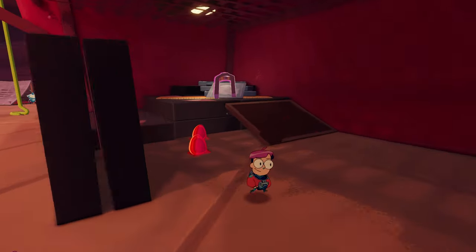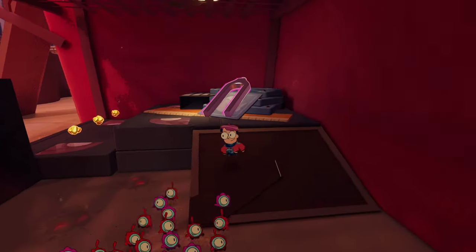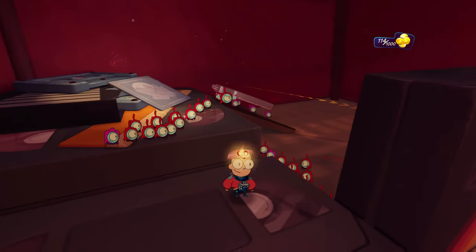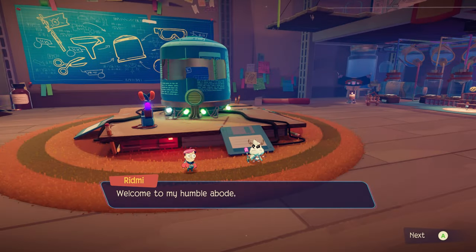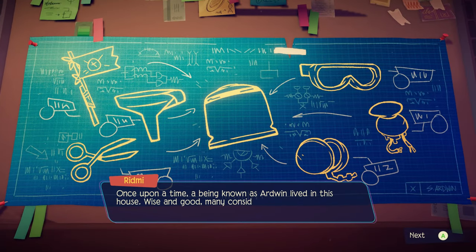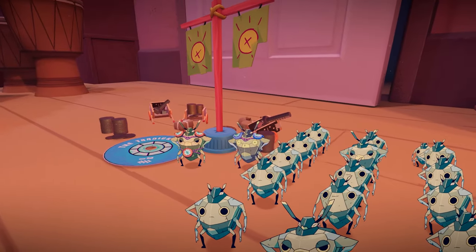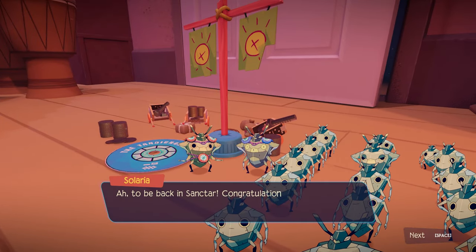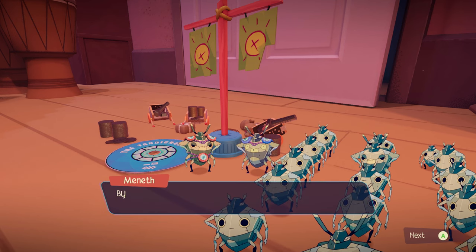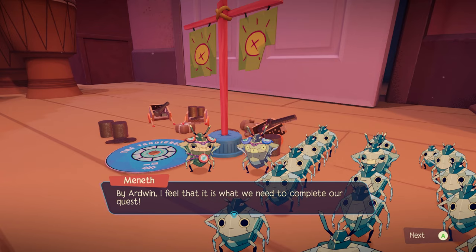In Tinykin you play as an archaeologist named Milodane who travels to a mysterious planet in search of humanity's origins. When he arrives he finds himself trapped inside an enormous house which he must escape by assembling a crude spaceship based on some blueprints left by the house's previous owner, Ardwin. Each room of the house just so happens to be occupied by one or more insect factions that require you to do them some favors before they're willing to give up one of the blueprint's components.